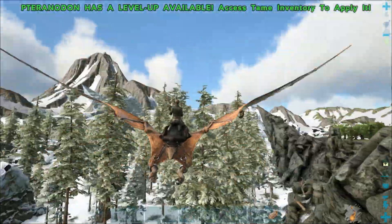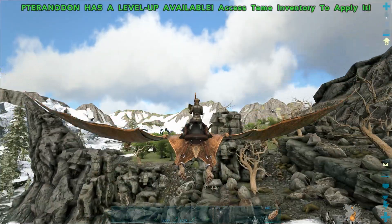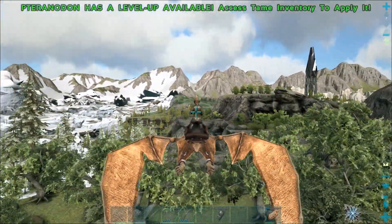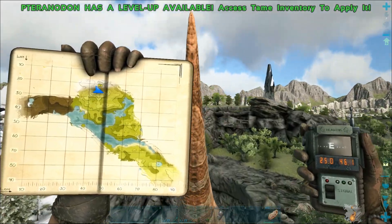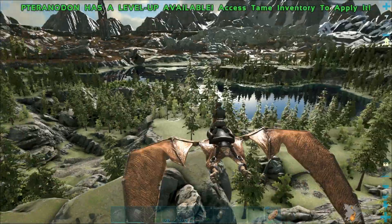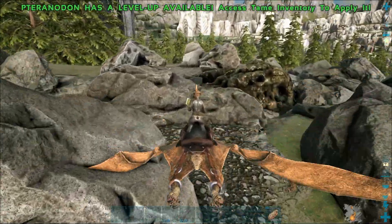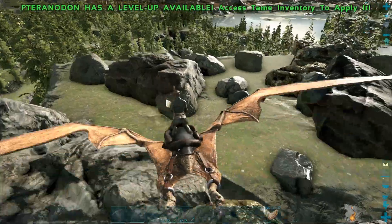There's a bunch of metal nodes here, but just be careful — there's a lot of Argentavis spawning here. Just over there are the oil nodes. We've also got some metal nodes here and obsidian, as you can see — small portions but there are quite a few rocks here that you can gather obsidian from.